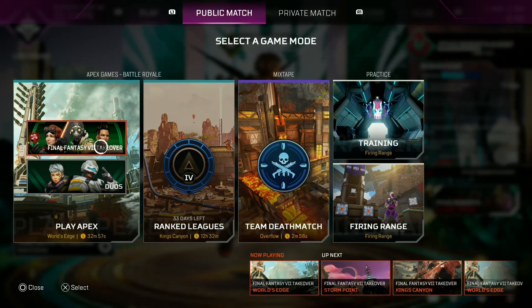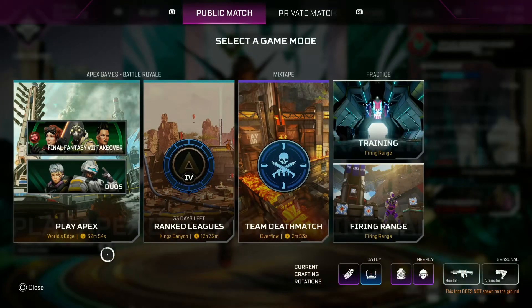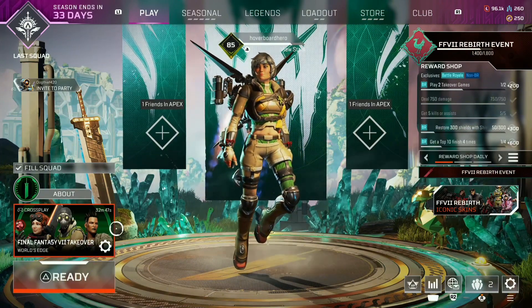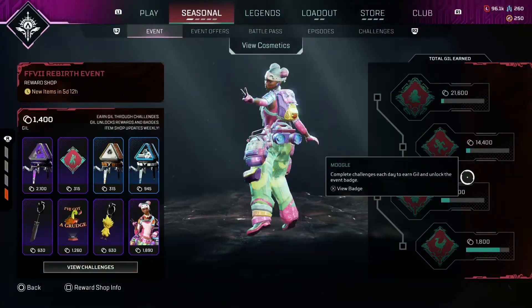So you go in and there's a really fun mode. It has to do with materia — they end up being like weapon hop-ups, but they're a little bit different. And of course there's a buster sword ultimate weapon that's super fun to play with. So you want to check that out, but I figured we'd check out some of the skins and some of the stuff you can earn.